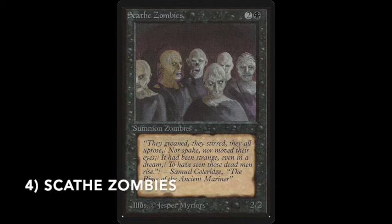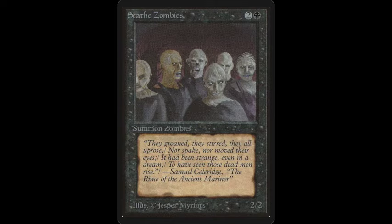On number 4 we have Scathe Zombies — a traditional card from Alpha, a vanilla 2/2 creature. You see zombies clearly, there's an obvious connection with Halloween — the dead coming back to life. When you look at the back you can see the tombstones they're coming from, so they just woke up from their graves. There are six in total, kind of like a boy band. The flavor text reads: "They groaned, they stirred, they all uprose, nor spake nor moved their eyes — it had been strange, even in a dream, to have seen those dead men rise." — Samuel Coleridge, The Rime of the Ancient Mariner.